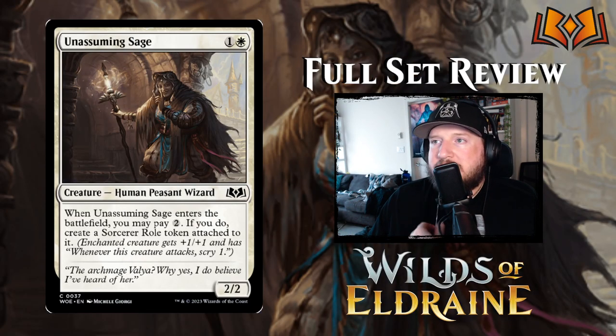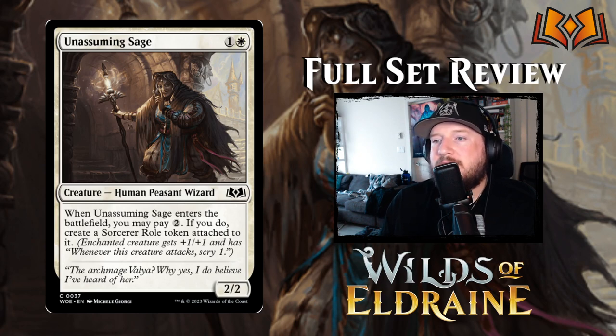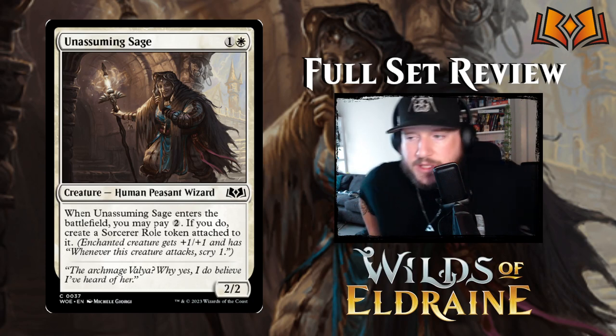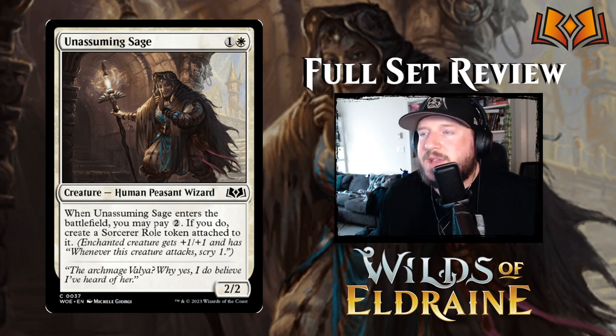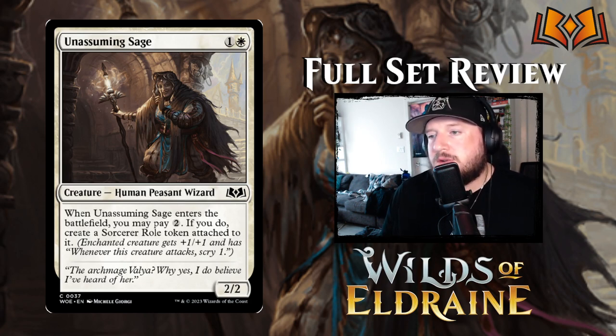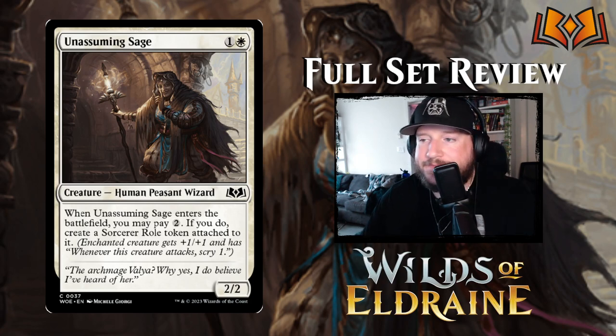Next up is Unassuming Sage: 1 and a white for a 2/2 human peasant wizard. When Unassuming Sage enters the battlefield, you may pay 2 — if you do, create a Sorcerer role token attached to it. The Sorcerer role is whenever this creature attacks, scry 1, and it gets plus 1/plus 1. It's kind of just a flavor card — you think they're helpful, but actually there's some crazy sorcerer in disguise. It costs you 4 mana total to do all that, so it's not good value.